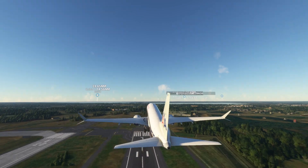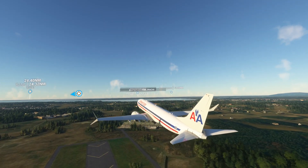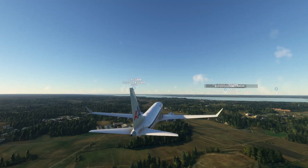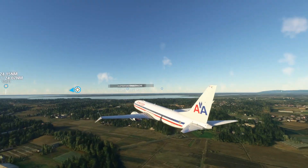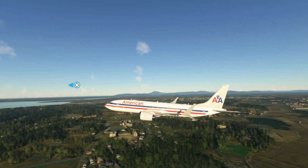I cannot do anything to the plane. The plane just keeps going. I cannot move it even up and down — that doesn't work at all. The auto throttle is stuck, so I cannot do anything with this livery.